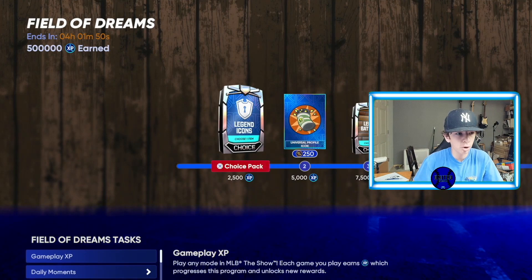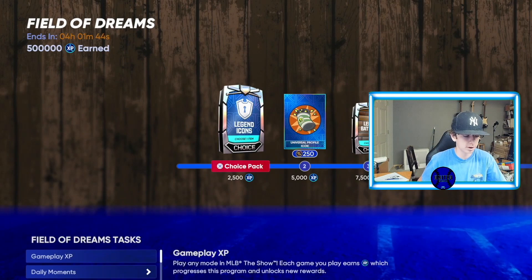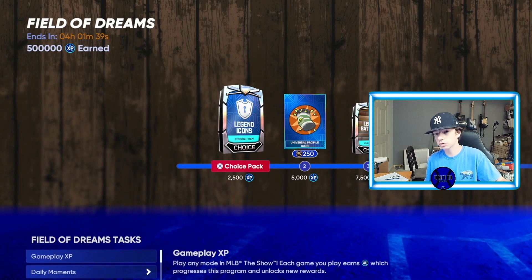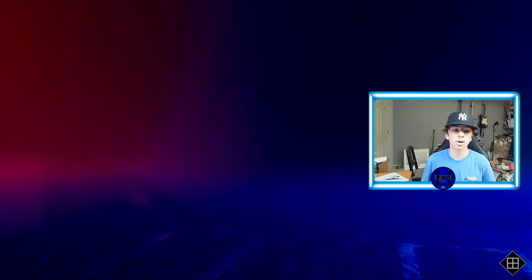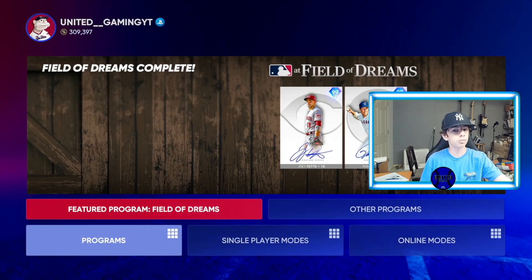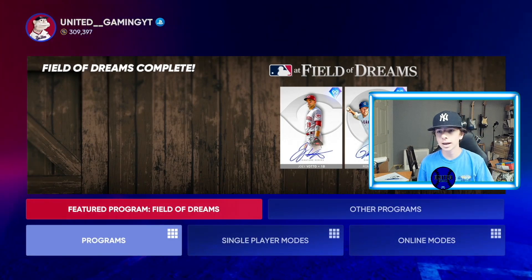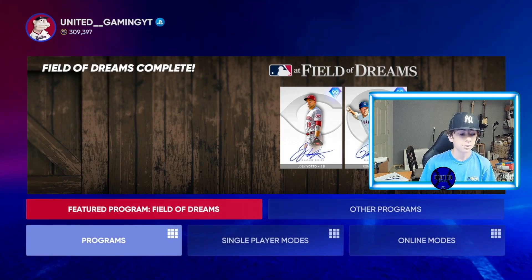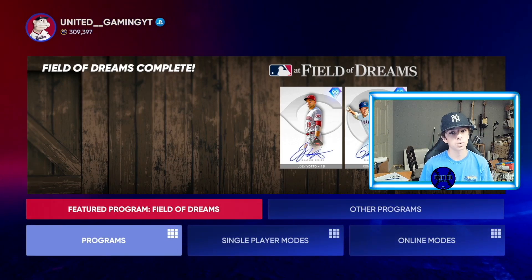The Fuel the Dreams program is ending very shortly in just over four hours, so you need to be prepared for when the next program comes out — the Dog Days of Summer program, which will be out by the time this video goes public. I used this method to complete the Field of Dreams program and get a ton of rewards: all the ballpark items, all-star game items, home run derby packs, and all the bosses. These bosses are really really good — you're gonna want 99 Pedro, Mickey Mantle, Cal Ripken, and Johnny Bench.